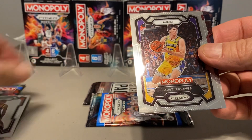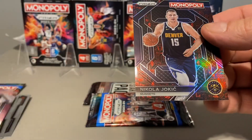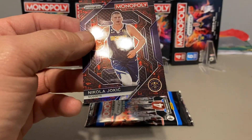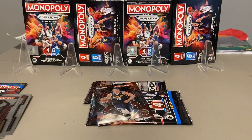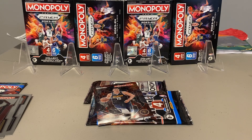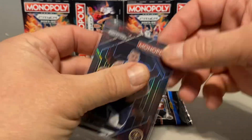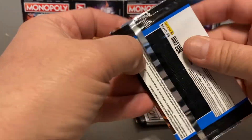Bradley Beal. Reeves. We have one here. Jokic — that's a nice looking card. I always seem to get this guy; he's one of the ones I always get. We'll put this in. You know what, let's go. I don't know what that Starter pack is, I don't know what's in there.